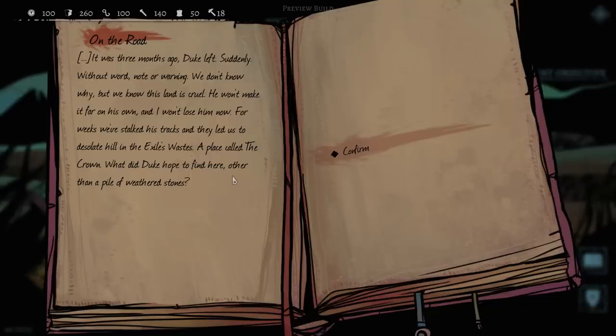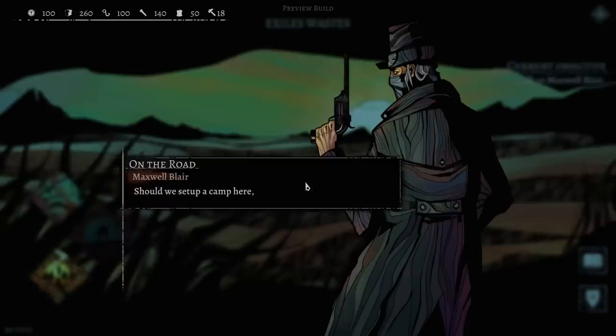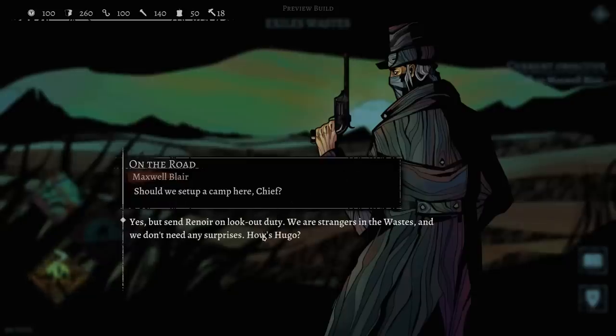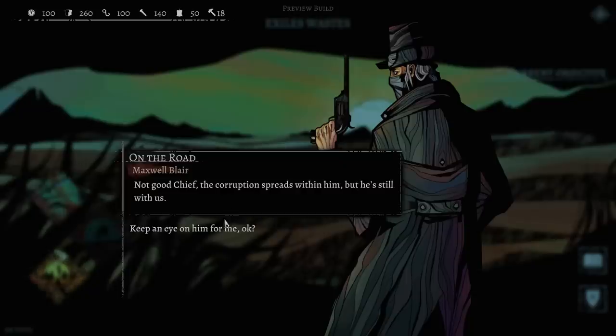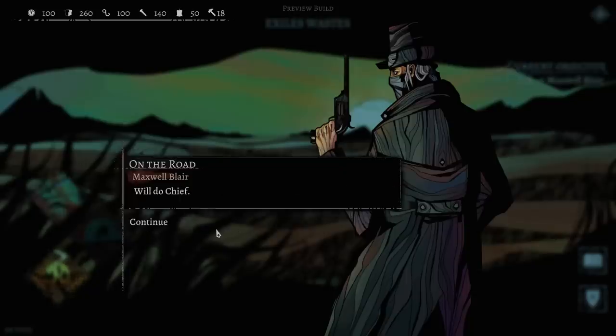Should we set up a camp here, chief? Yeah, but put Renoir on lookout duty — we are strangers in the wastes and we don't need any surprises. Where's Hugo? The corruption is spreading inside of him, but he's still with us. Keep an eye on him.